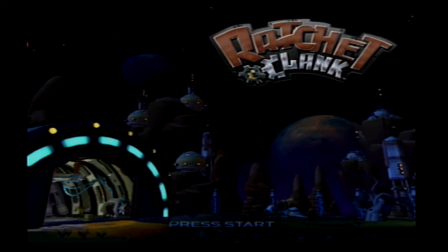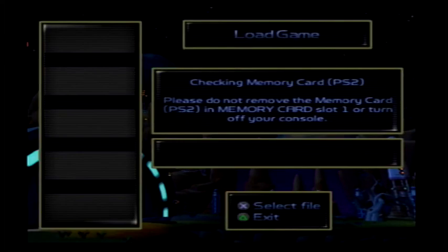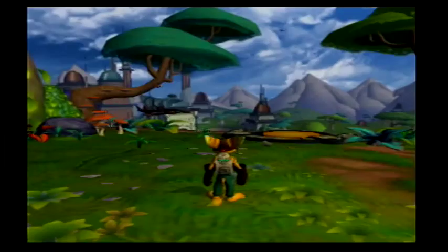All right guys, welcome back. As promised, I said I was going to upload a second video and here it is. So let's get started — the save file is all set right here. If you remember last time, we crash landed on planet Novalis and we are now in search of a new ship because Ratchet apparently can't fly for some unknown reason.